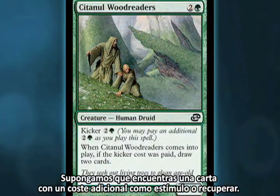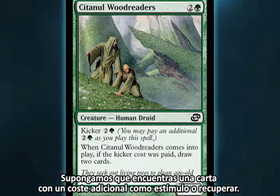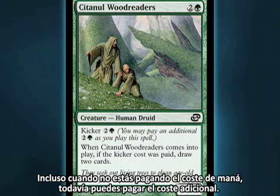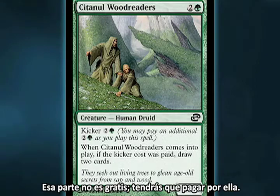If you find a card with an additional cost like Kicker or Buyback, even though you're not paying the mana cost, you can still pay the extra cost. That part's not free — you'll actually have to pay for it.